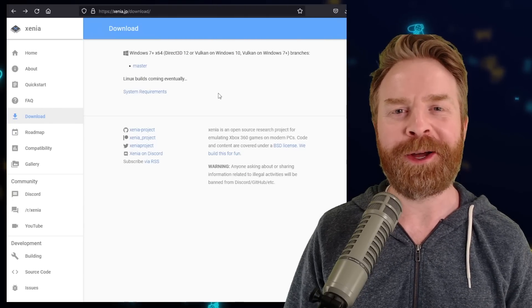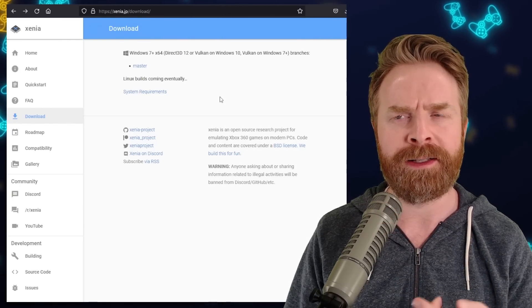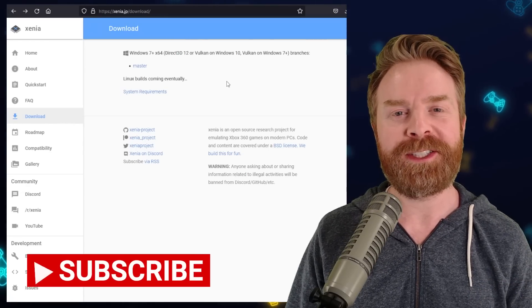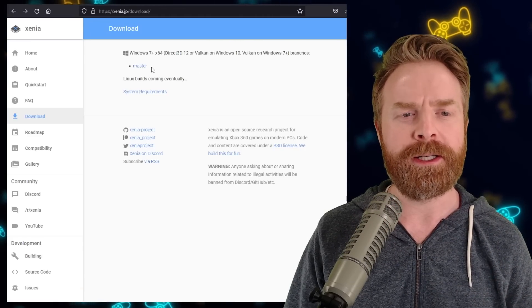Alright, we'll kick things off talking about our favorite Xbox 360 emulator on PC — that would be Xenia, or Xenia, depending on how you want to pronounce it. Now, previously to download Xenia, you'd have to go to xenia.jp slash download. Once you're here, you'd click on master.